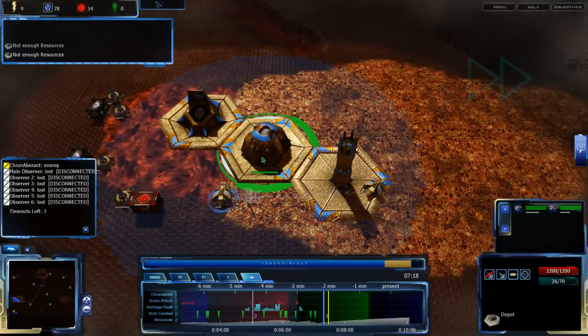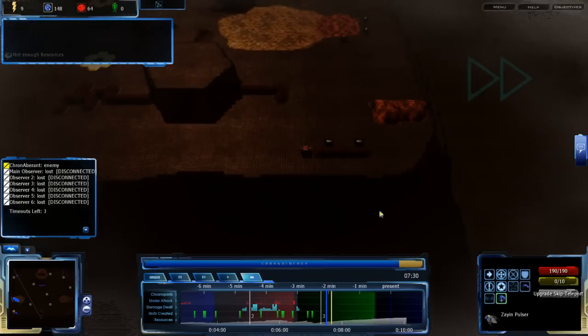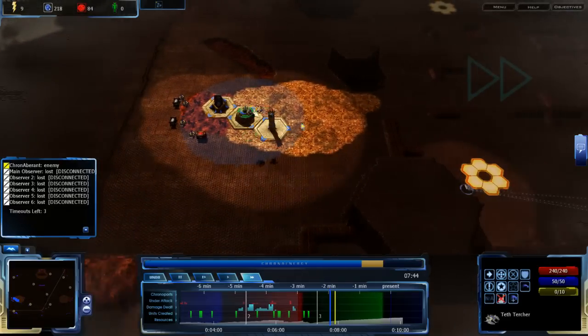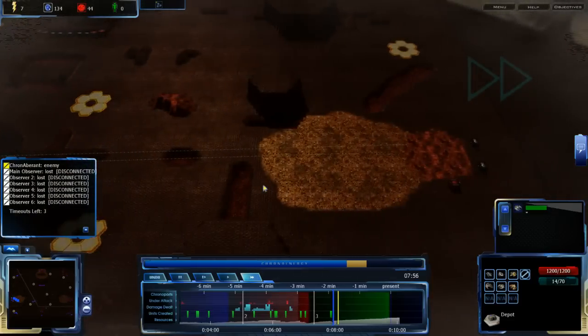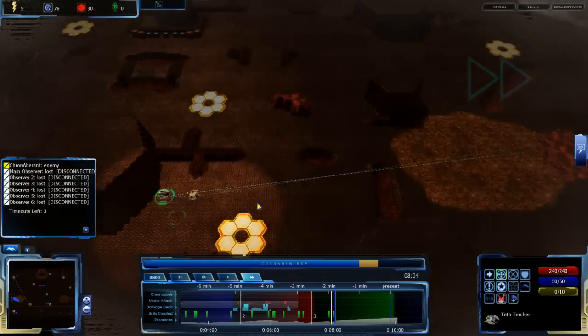I want you guys to rendezvous with that Zion Pulsar. Let's go in a bit of a harassment party — go up here, and I want you to just Comm Jam the base. I want you on Comm Jam duty. You can get a Zion Turcher as well to deal with it.